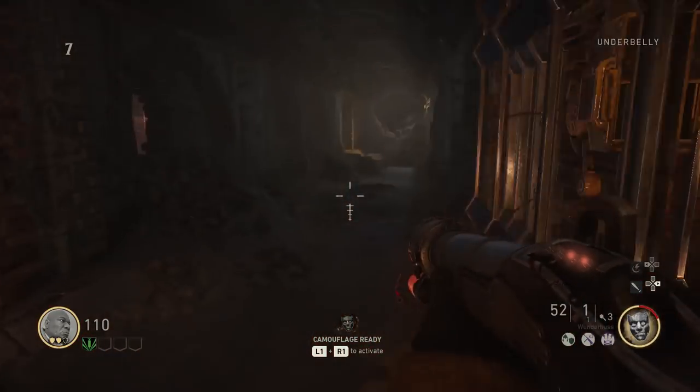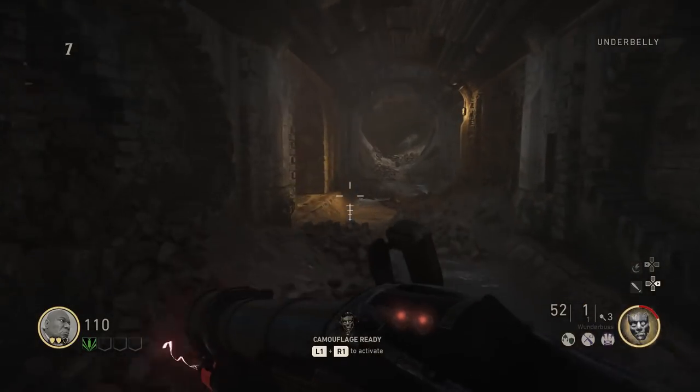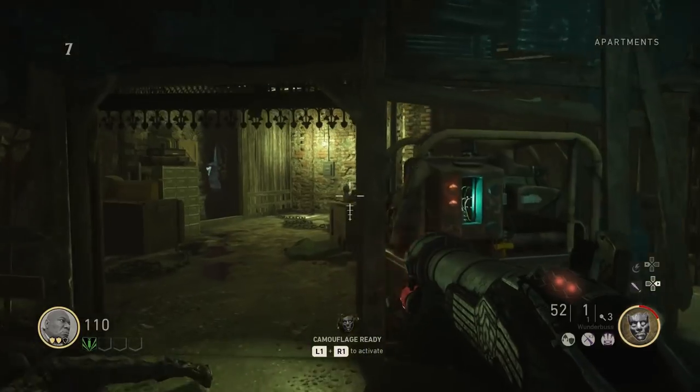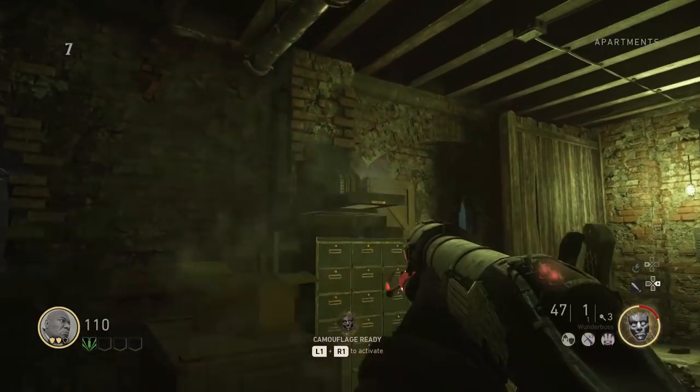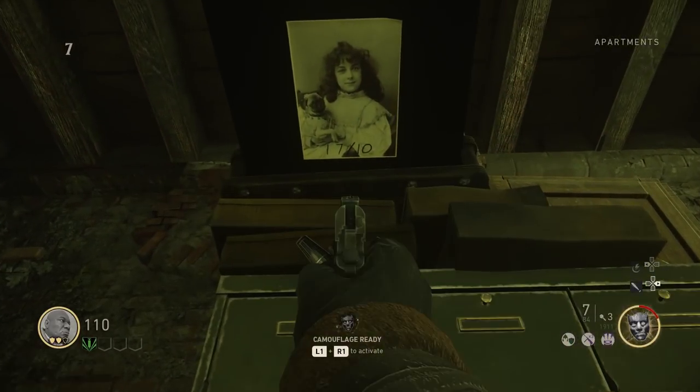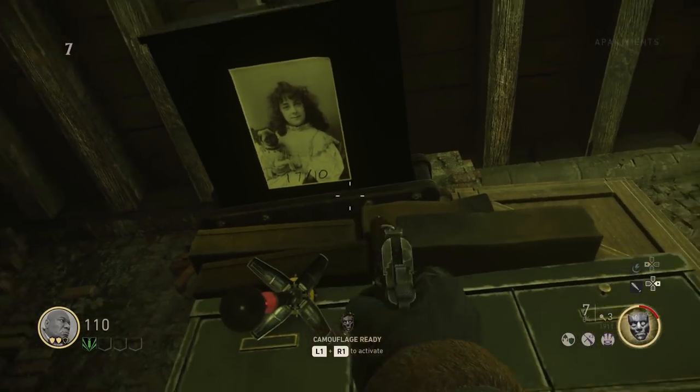Okay, so there's the Wunderbuss. Now you're going to shoot the cash register in the same room you built the Wunderbuss in. If you hit it properly, it'll open up. Look at the underside of the money drawer and you'll see a picture with some numbers on it. It's a little hard to read, but there's a slash separating the numbers. Those are your frequencies for the radio.